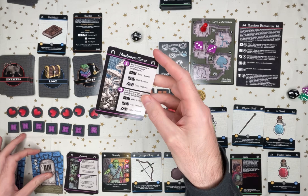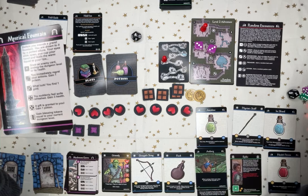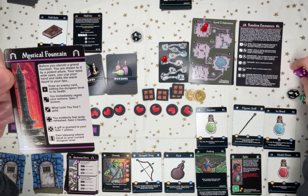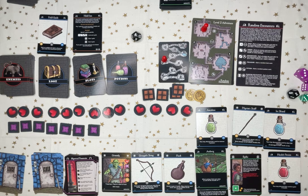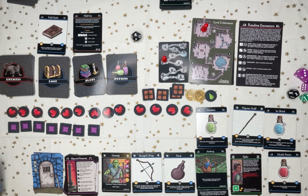Mushroom Grove. I don't really care about rations. Maybe I should take the second card. The Mystical Fountain — let's see what happens. 2. You immediately regret — gain a poison. At least I have an antidote, so this is gonna start adding up the poison. The poison increases at the end of the level. For every two poison you have, you gain one. That is fun.